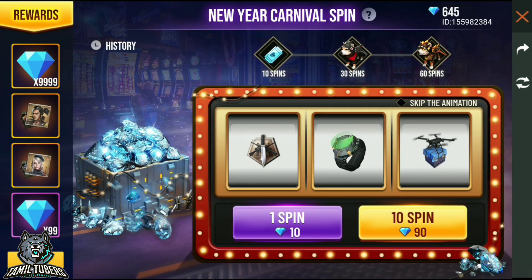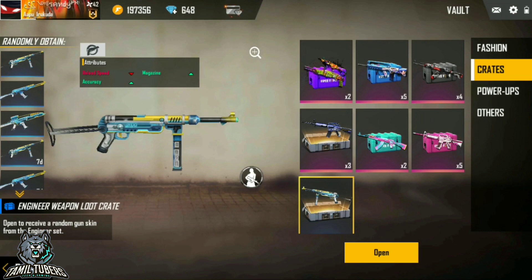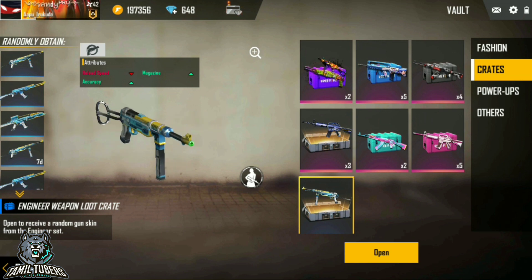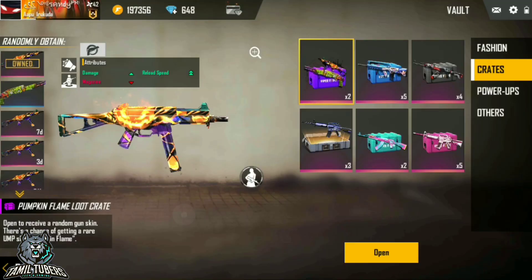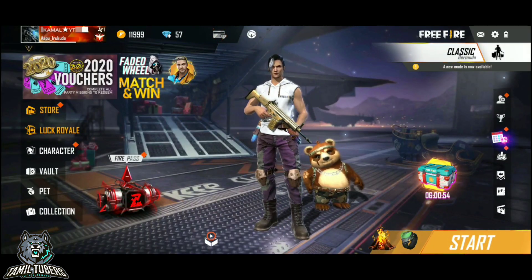So if you look at this, you will be able to get a gun skin. You can get a crate and open it. So you can get this crate and get an MP40 and PRO A94 gun. You can check that the permit is very easy, so you can try this event.